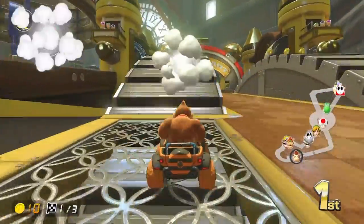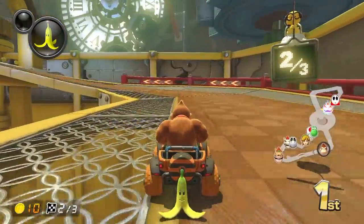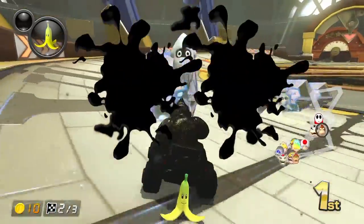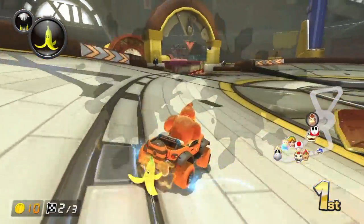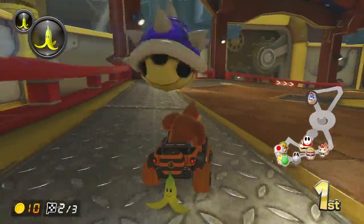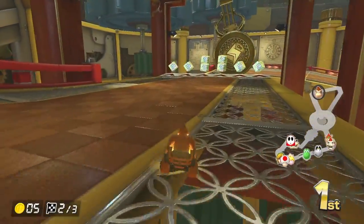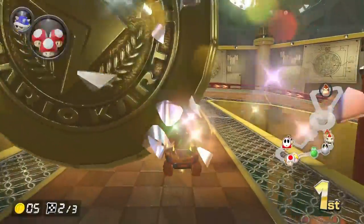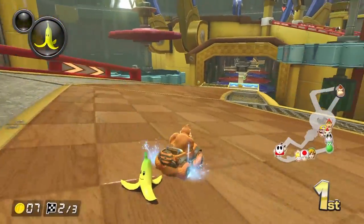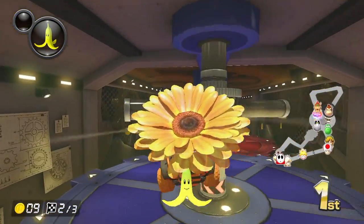We're going up — my green shell got stolen by a Boo! Now we're on the third lap. Donkey Kong does that dab! Then a blue shell gets me — it always gets me. Now we're shrunk, but we've got the double power-up and the banana, so we're looking pretty good heading into the third lap.